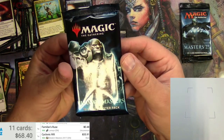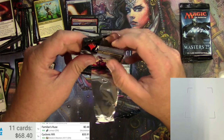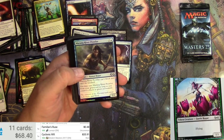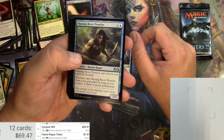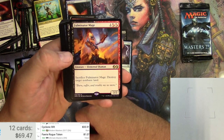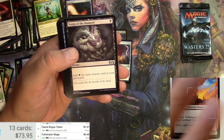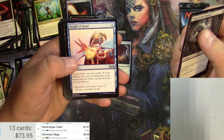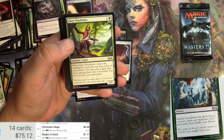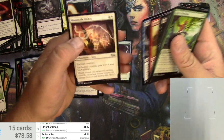Ultimate Masters — doing the side opener. Got a Faerie Rogue token, which is actually worth a buck. A Myr Enforcer as a foil, and a Fulminator Mage for the rare: for three it's a 2/2 Elemental Shaman — you can sacrifice it to destroy a target non-basic land. You only do that trick once, right? Worth $4.48. Songs of the Damned, Sleight of Hand, and Buried Alive — couple good uncommons. Buried Alive is three bucks. Not a whole lot in this set for commons.